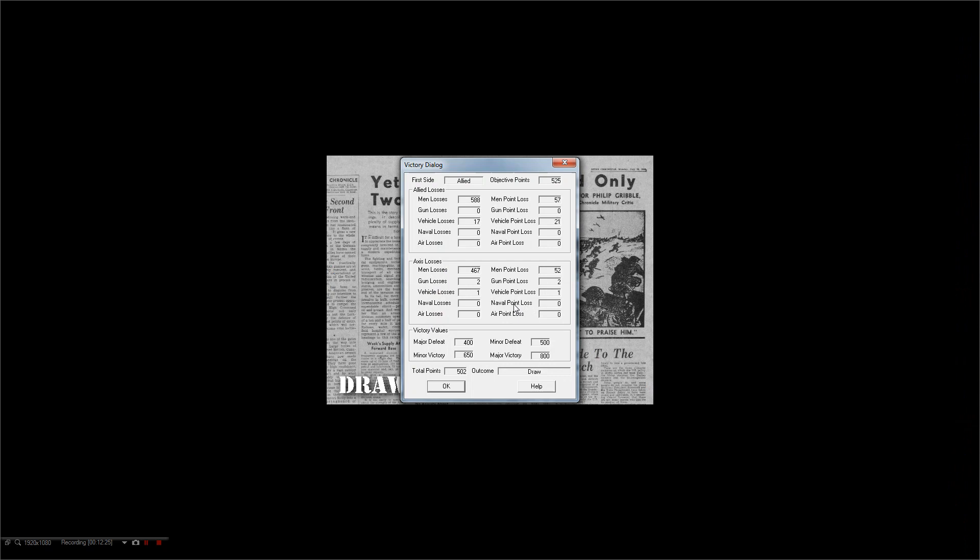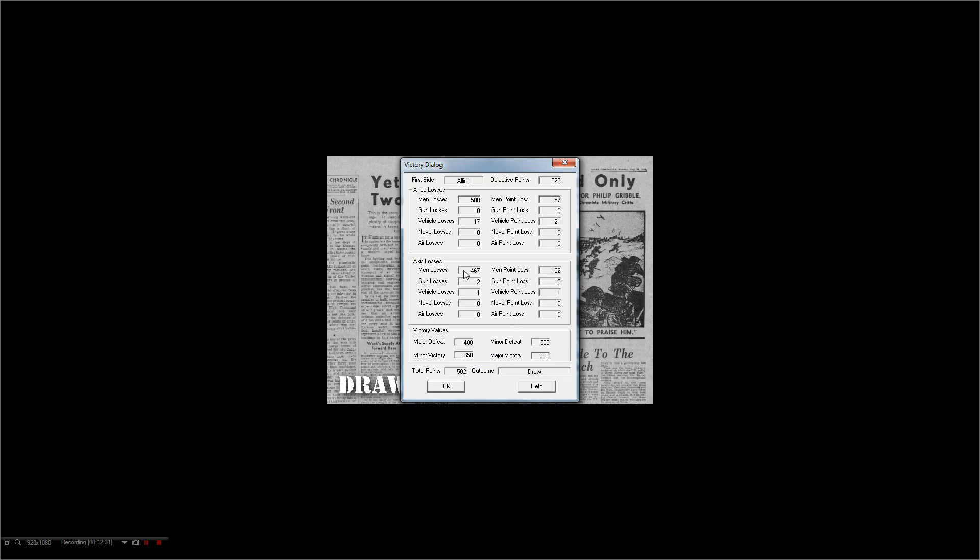There we go — time has been reached inside the scenario. We've come to a draw here. The Allies were delayed. They did quite a lot of damage to the enemy, but unfortunately they weren't able to take the town of Kanakadi. I believe that was also the historical result — the Panzer Grenadiers' presence in the town were able to delay the Allied forces for an extended amount of time. See you guys next time.